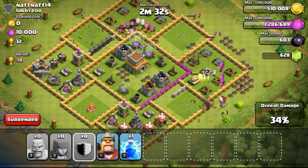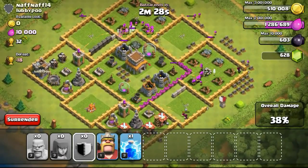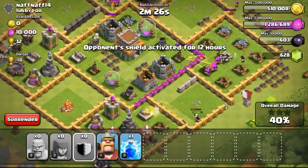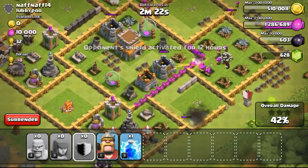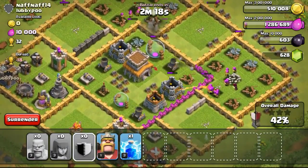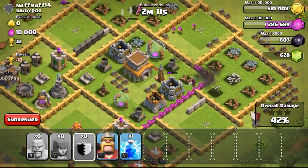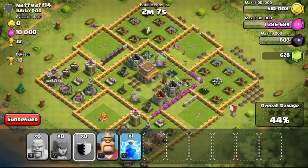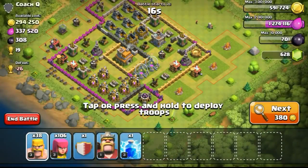It still gets the job done nevertheless. Eventually just clearing out the gold mines and focusing on the top right because all the gold mines were there, hoping my troops could break into the wall and take out more buildings to get a 1-star. The town hall was really protected by the mortar and there's a cannon there, and some archer towers at the corners of the base — a difficult way to break through. So I couldn't get a 1-star.